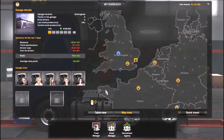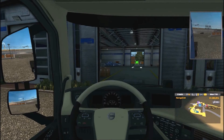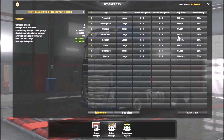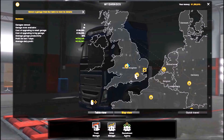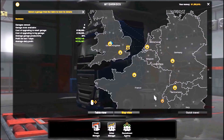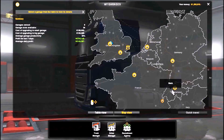You don't need to have lots of garages — you just need to have two really profitable garages. I would prefer Rotterdam and maybe London, so that every time you skip, you'll be making lots of money. You can then use that money to buy more garages and more trucks. That's it, guys — thank you for watching.